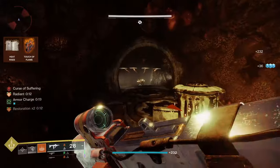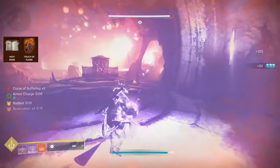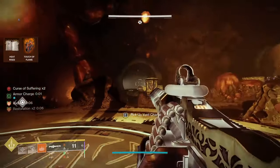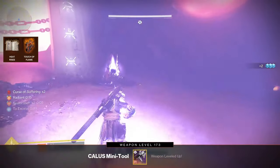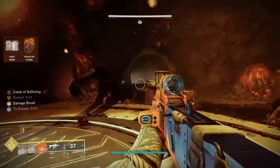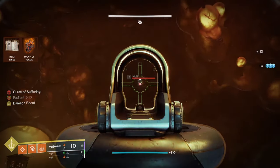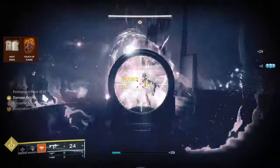The next thing I want to talk about is the fragments I'm using. In this build we've got Touch of Flame and Heat Rises. Touch of Flame is going to give our Healing Grenade a restoration times two without having to consume our grenade, jump up and Phoenix Dive. This allows us to instantly get the restoration ticking, rather than having to use a little combination first. If we do choose to consume our grenade and get Heat Rises, we will be granted restoration times one for a brief time, and we will also gain Heat Rises for 15 seconds.